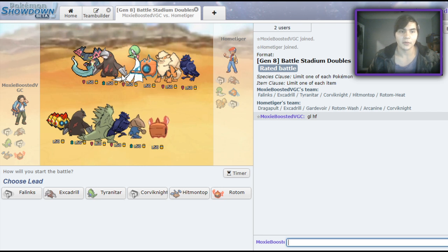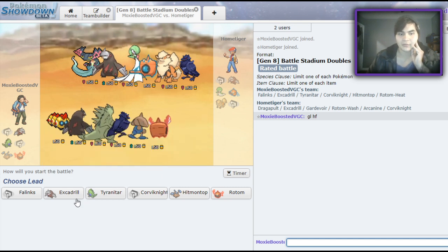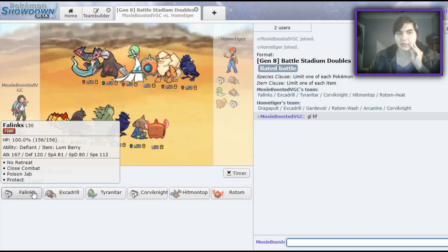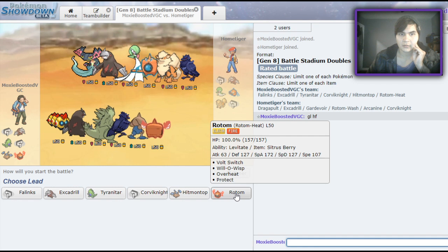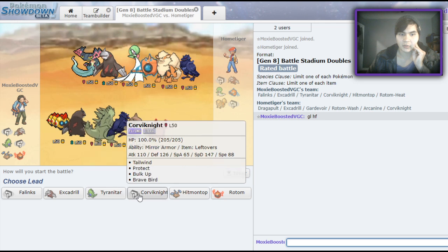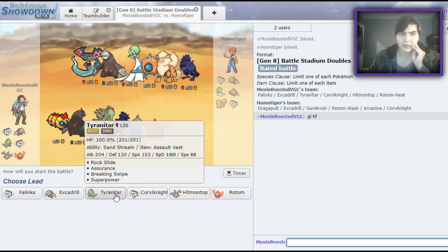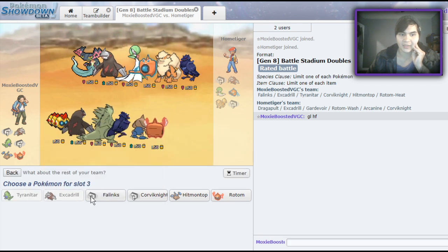Now we're facing an opposing Corvinite, Dragapult, and Excadrill — no sand on his side. I think he might be Mold Breaker again. I feel like I always lead off Corvinite, but I can also lead off sand. Maybe Corvinite-Tyranitar? No, that's a horrible lead. We'll lead off sand and bring Corvinite in the back along with Rotom.